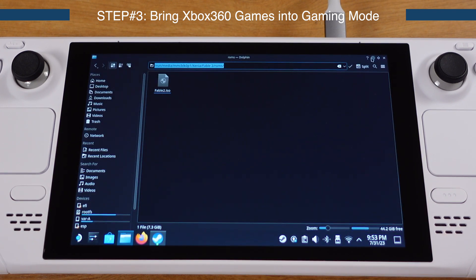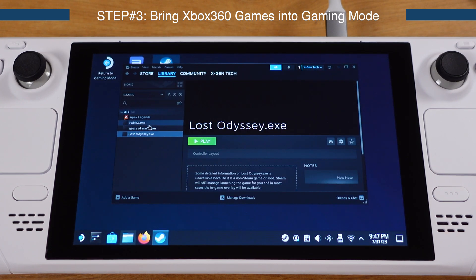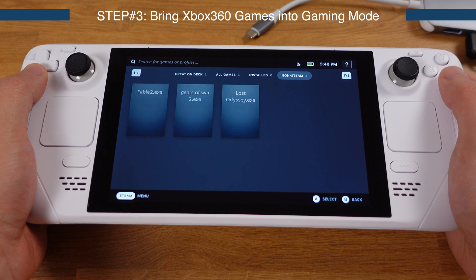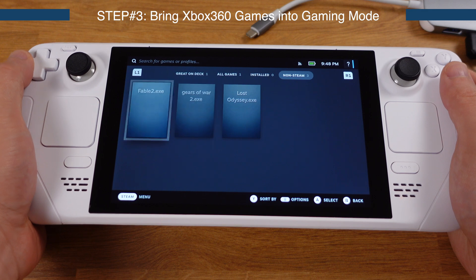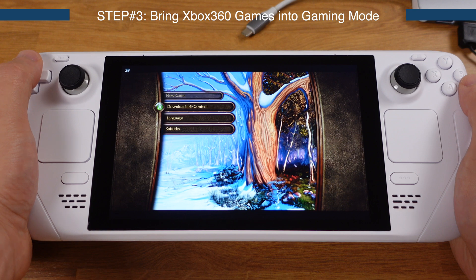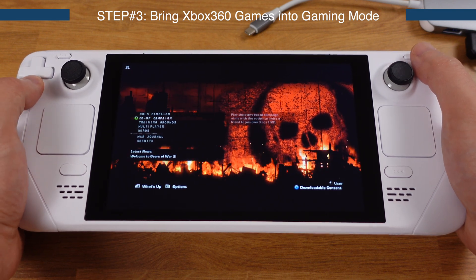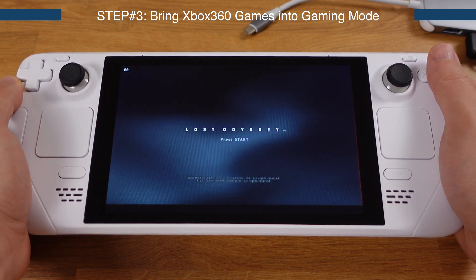Quickly repeat the same process for the other two games. Now all three games are done, so switch back to gaming mode. After returning to gaming mode, go to the Library — all three games will show up. Let's try Fable 2 first: the game launches successfully. Then test Gears of War 2: it starts up without issues. Lost Odyssey is also tested — all three games are working really well.